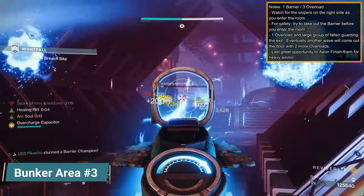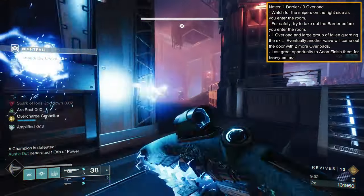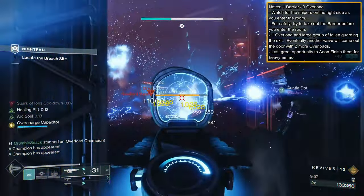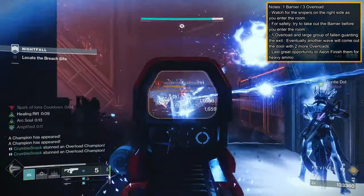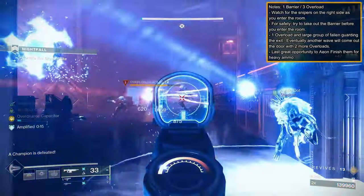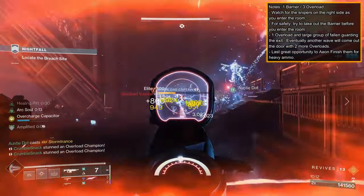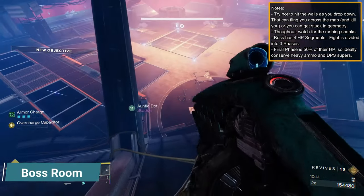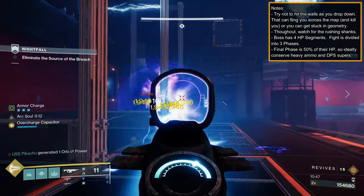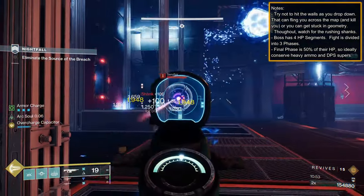For Room 3, try to defeat the barrier champion and some of the snipers before you push up — that way you don't have to track them down amongst a sea of Fallen and champions. Move up using the left wall as cover. You'll have a horde of Fallen with an overload champion, with two more coming down the stairs when the door opens — head on a swivel, play it safe, and pick them off. This is also the last good opportunity to stock up on heavy ammo, so get enemies weak and finish them with Aeons; use Cenotaph if you've got it. Be careful as you drop into the boss room — the sloped walls can physics you across the room and get you stuck in geometry.